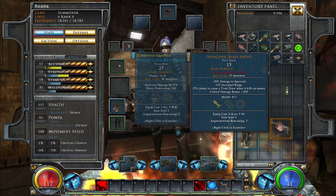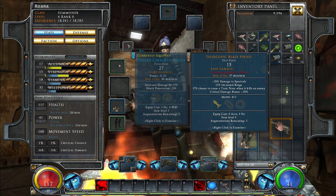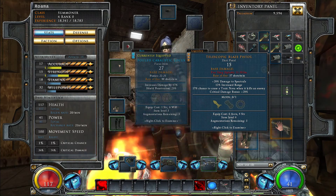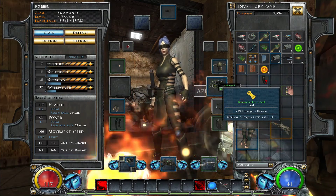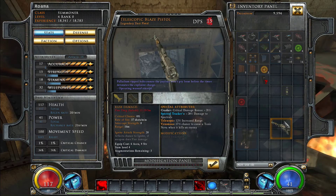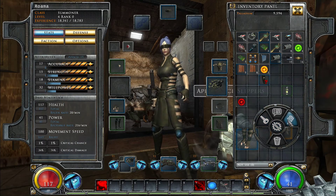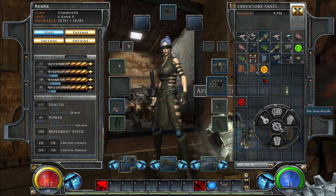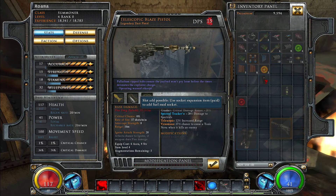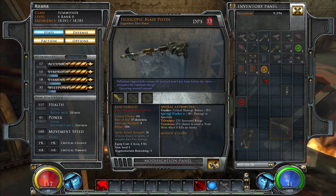This is a blaze pistol — plus damage to spectrals, increased range, chance to cause a toxic nova when it kills an enemy, and critical damage bonus. It would also take a fuel canister which would give us bonus damage to demons, but I'm not quite sure how we install that. Looks like we can add a socket expansion item to add fuel mod slots — so we can put a rocket in it but not fuel. Interesting.